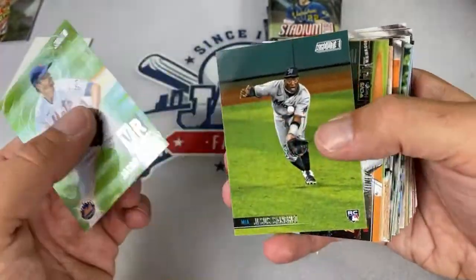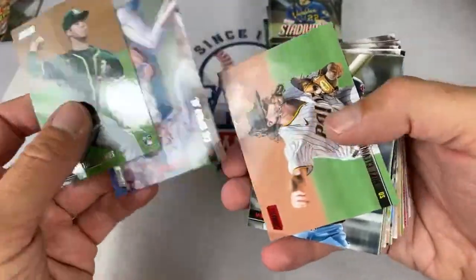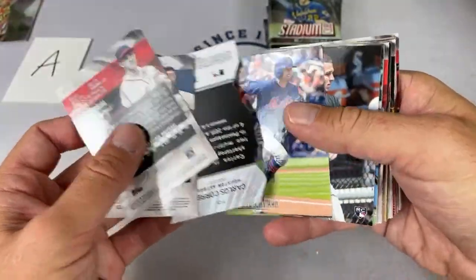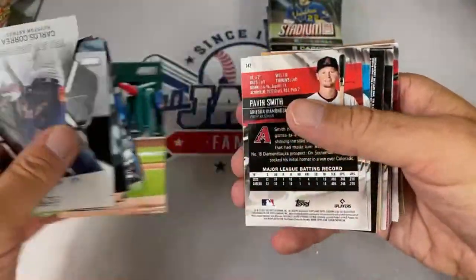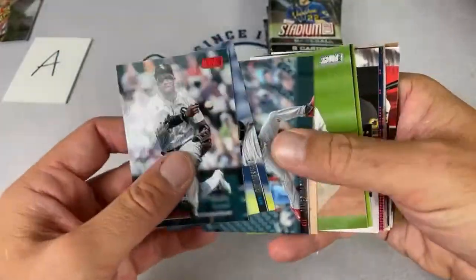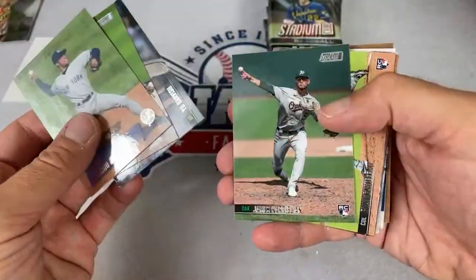What's my opinion on Stadium Club? I do love the photography, but I'd probably rather have a base Topps rookie over a Stadium Club rookie of the same player. However, I absolutely love how they load up on autographs — two on-card autos per box is really, really nice. Cory says Tony couldn't save a strike to save his life and got tagged for seven runs in the first inning.